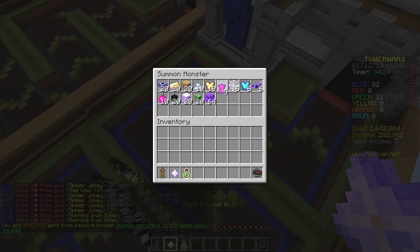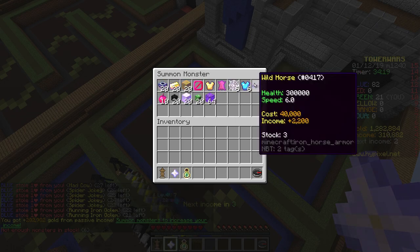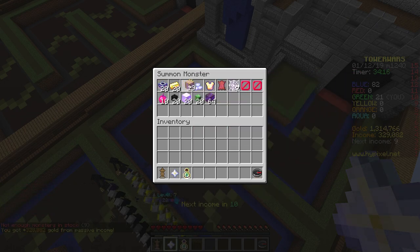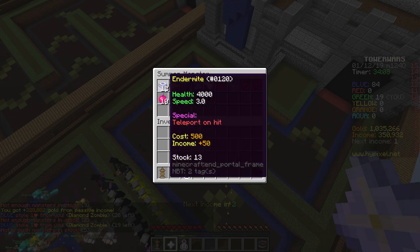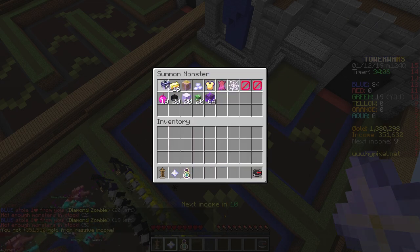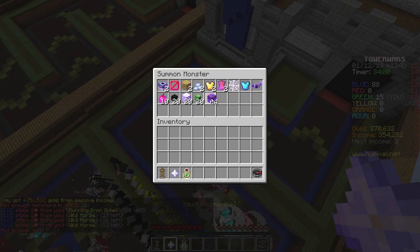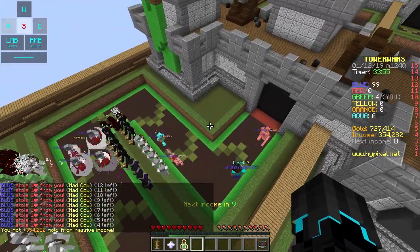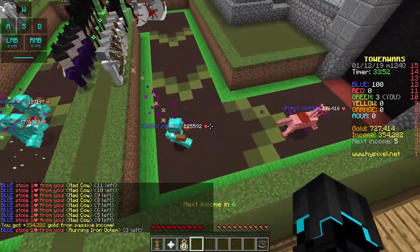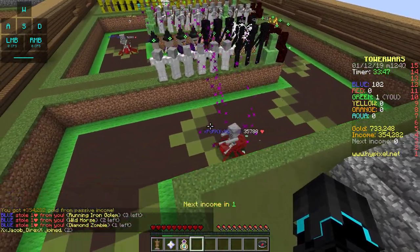That's 20 again. Well, let's send another army this way. Just everything that is possible to throw at him at this point - Endermen, Pig Bank, everything. Death Rider. Oh no, I think I'm dead. Come on, come on - kill these guys. No. I think maybe I did a mistake here replacing those.